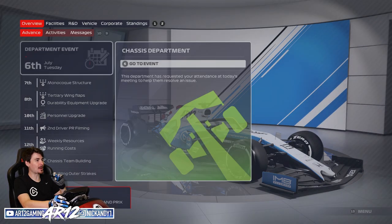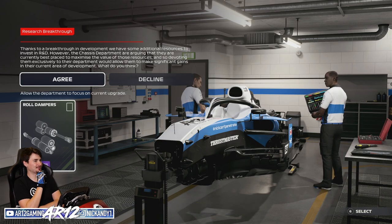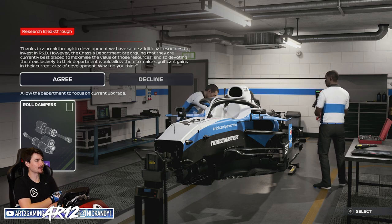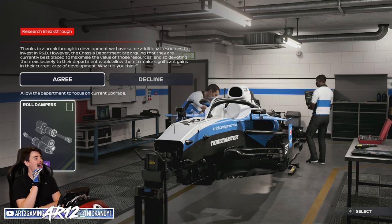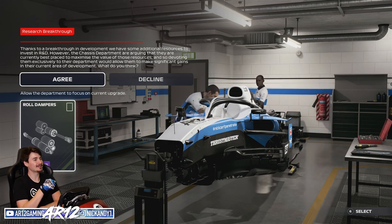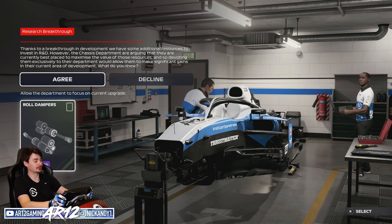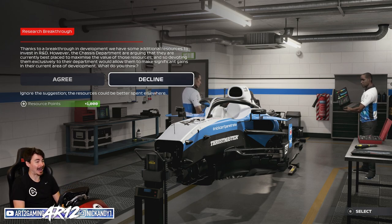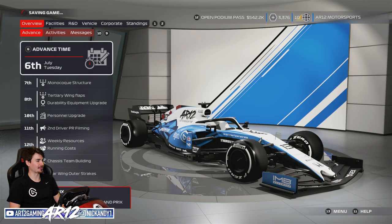Right off the bat - hello, chassis department. Thanks to a breakthrough in development, we have some additional resources to invest in R&D. The chassis department is arguing they're currently the best place to maximize the value of those resources. So I can get 50% off race dampeners, which will save me about 250 resource points, or I can just say no and get 1,000 resource points. The choice is clear - let's chuck that one on. Thank you very much.